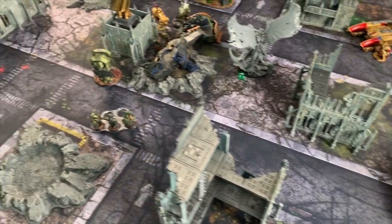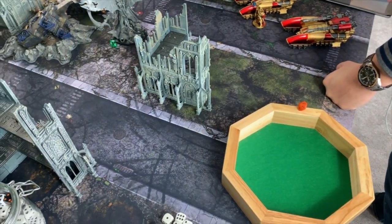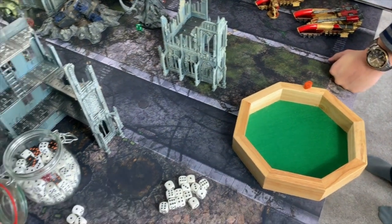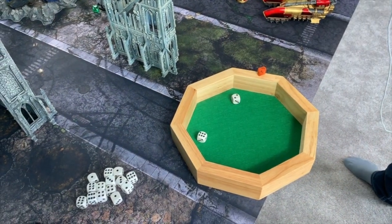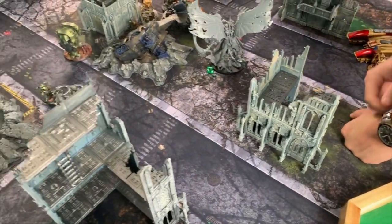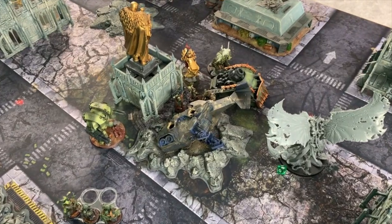We're going to do a couple of charges. I'm going to attempt to have my winged men jump in on your Demon Prince. We are nine inches away — he's got no guns to stop me, just a demon sword. Three damage each, so you don't want to get hit by it. These guys are going to be jumping in — nine inches — almost. Can you spend that command point? Oh. Nope. My other guy is going to charge in on your lord.